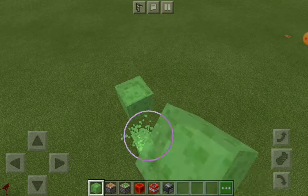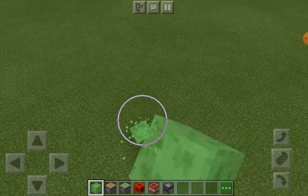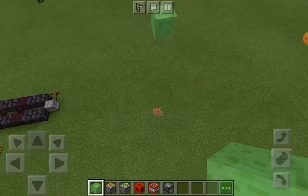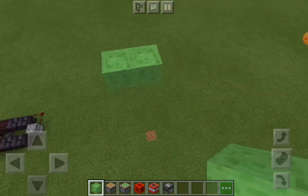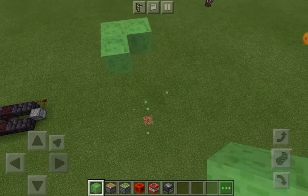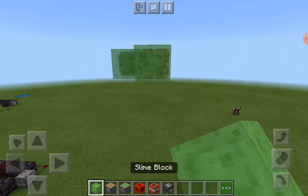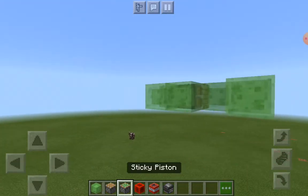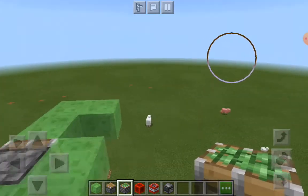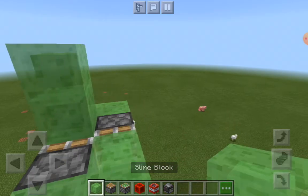You can also put a seat like a boat or anything — I like to put a seat as a boat — but I'm not gonna do it because it's not that necessary. So simply place the slime blocks and put a piston. The problem was piston on this side, piston on this side, then do the same thing with the sticky piston facing that way.